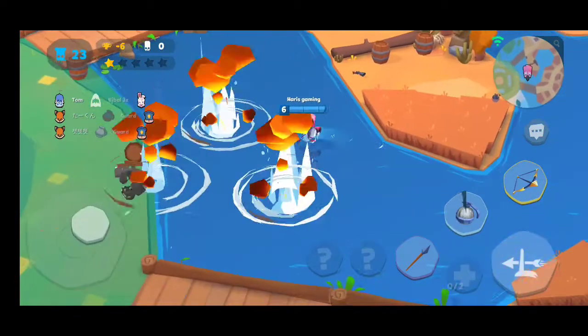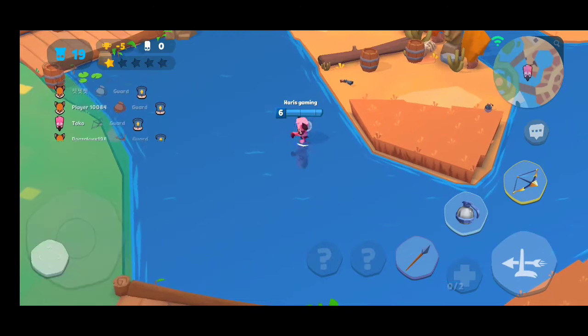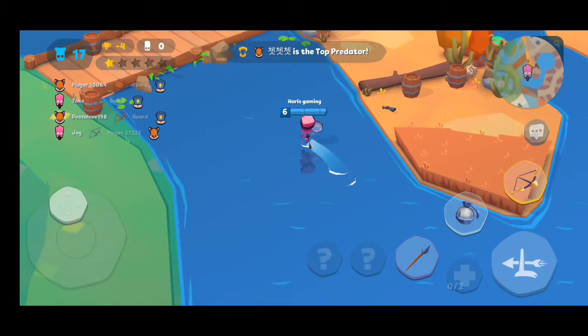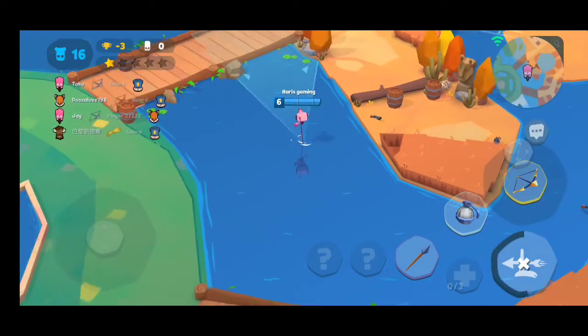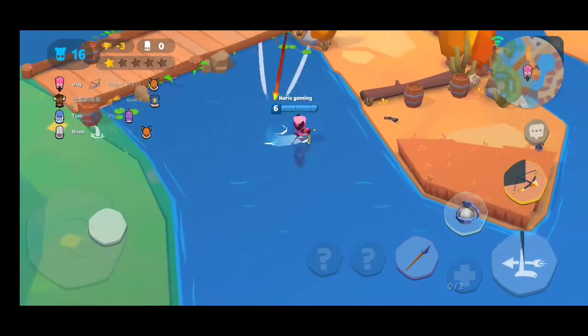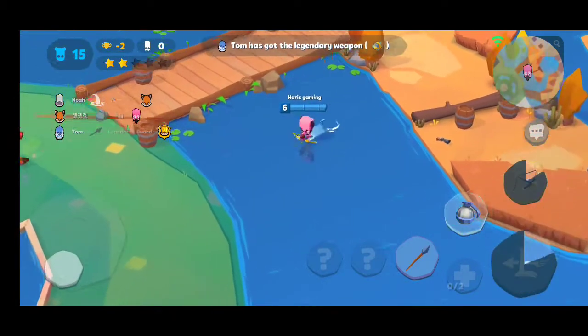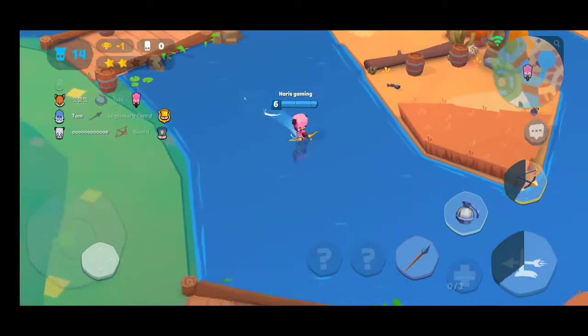Today I will tell you Milo's most important tip. Milo is a range character, so when he stretches his leg, you can charge and then fire. This way you can save your time for charging. You can see I charge and then I fire when I am taking no damage.